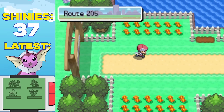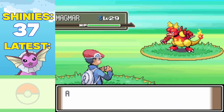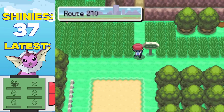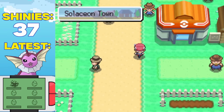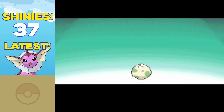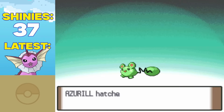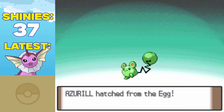It would still not be easy by any means. This was still a super long hunt, which had me hatch over 1,100 eggs, but eventually we were able to get the little green grape and check off our 30th shiny water type.